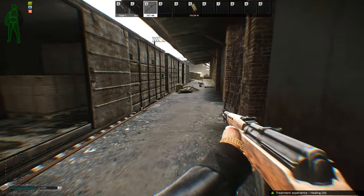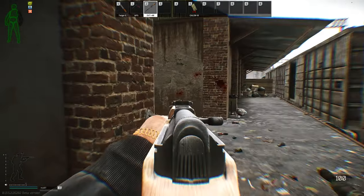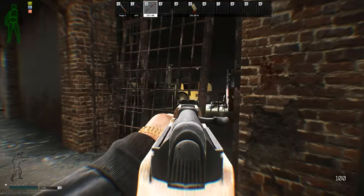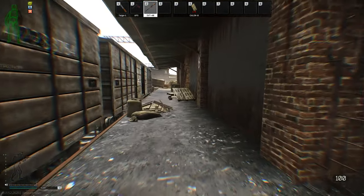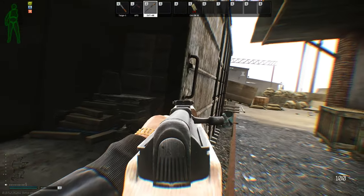He spawns along that whole side of the train, pretty much just standing there. And then he can spawn deep as well — this whole railing. Guards can spawn down there towards Hermetic, and you'll only see the top of their head, but they can see your full body, so you just gotta be really careful.